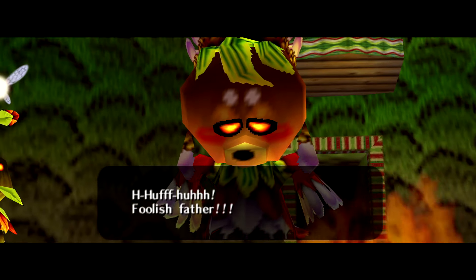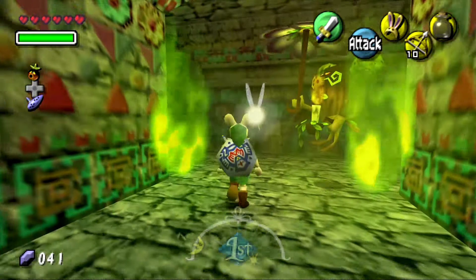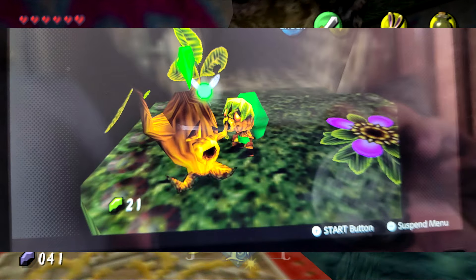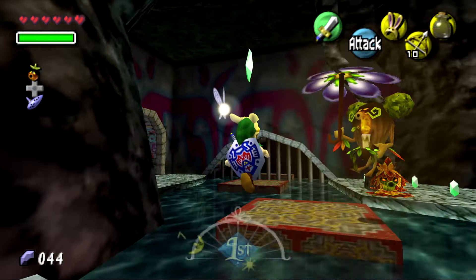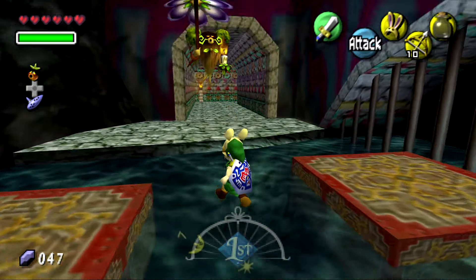There's an optional side quest here where you race a Deku Butler, who gives you a mask and says you remind him of his son who was lost. Spoiler: this is the dead tree you see at the beginning of the game, and it's implied that Skull Kid killed him and turned him into your Deku form.